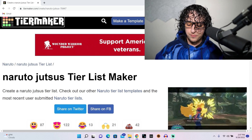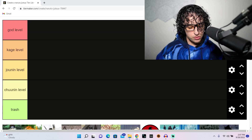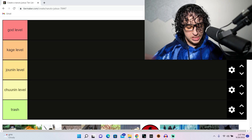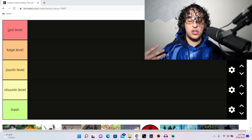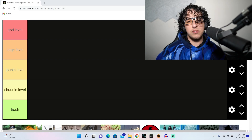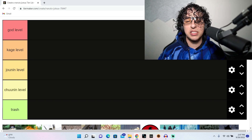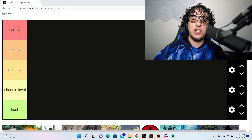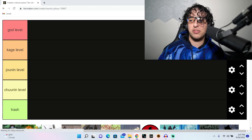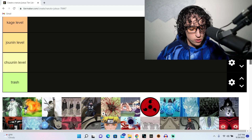The tiers go: God Level, Kage Level, Jonin Level, Chunin Level, and Trash. Just because Chidori is at god level doesn't mean it's literally the most destructive jutsu in the world — it just means it's super cool. I want to clear that up. It's about coolness throughout the video, not raw power.